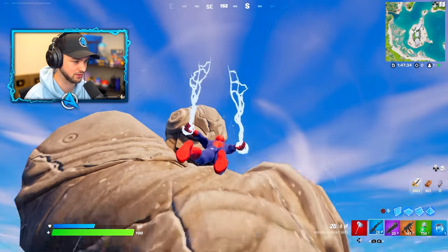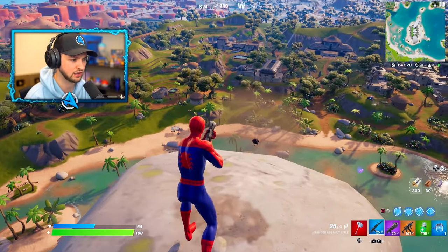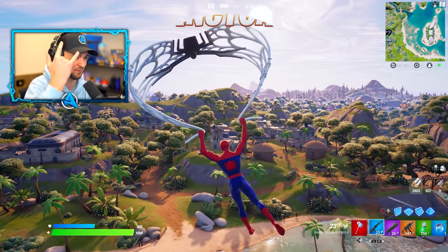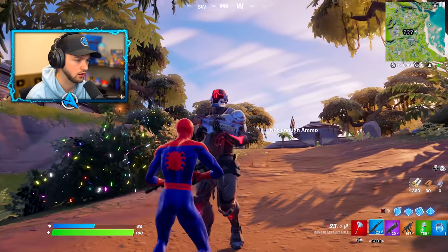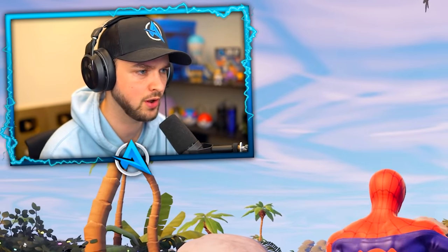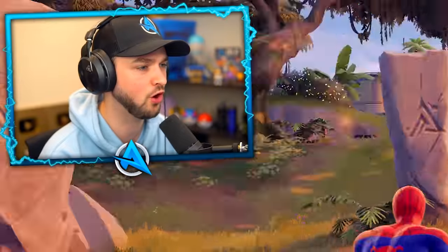I know you're the Rock and everything, but don't you think a giant statue's a little bit excessive? Birds are back in the game as well and you can get loot from them just like in Chapter 2. The Foundation is an NPC - the Visitor and the Foundation are both on the map. He won't talk to me. I'm going to come back and take him down - he drops a mythic weapon, his own mythic just for the Foundation.